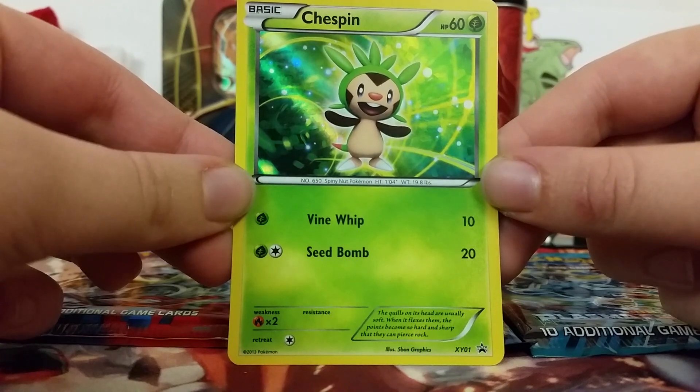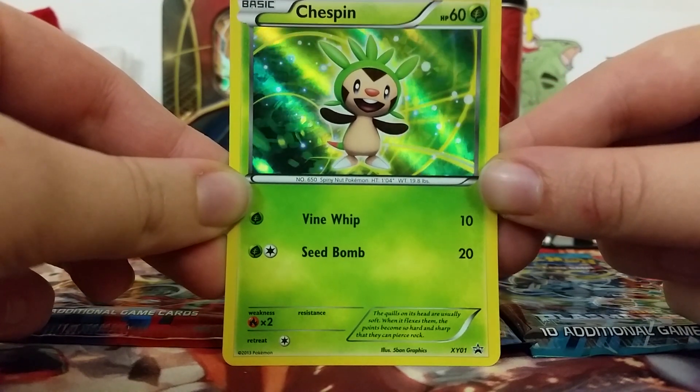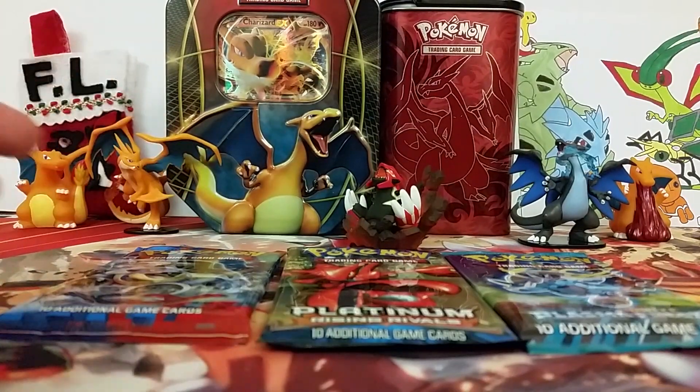So first off we have this Chespin promo, XY number one, looking really awesome. I really like the CGI artwork with the XY holo. So usually I don't like the XY holo, but that's one of the cases where I do.